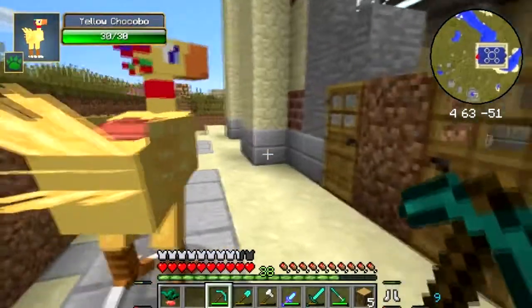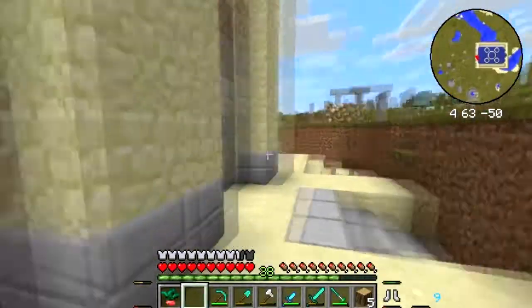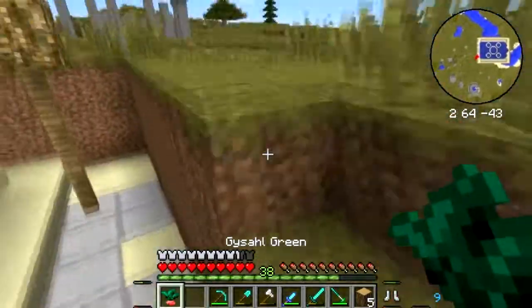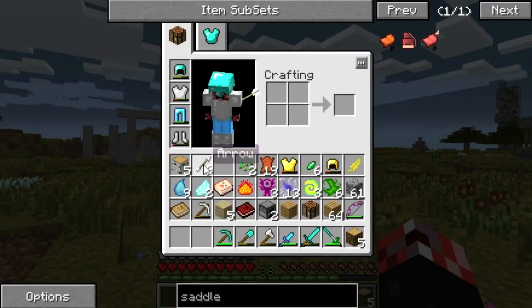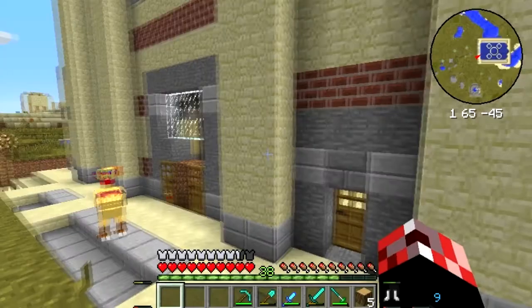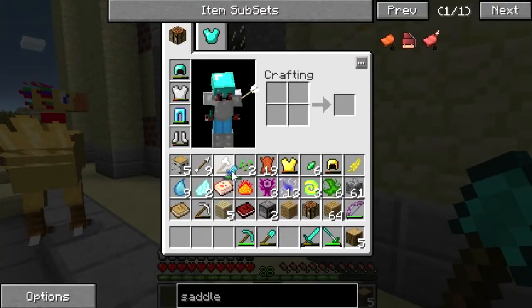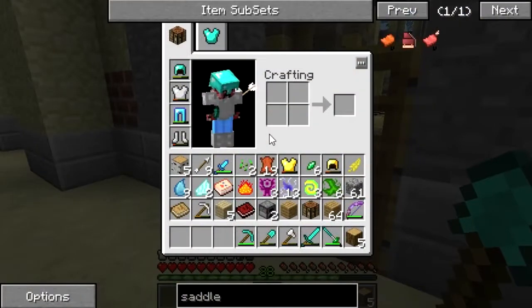Let's try and get you to go through a three-block-high gap. I need to chuck something away — I can just plant the cotton seeds. Right, I need my inventory space. Are we ready for this? There's a bloody chicken already trying to get out — this is going to be a pain in the ass.